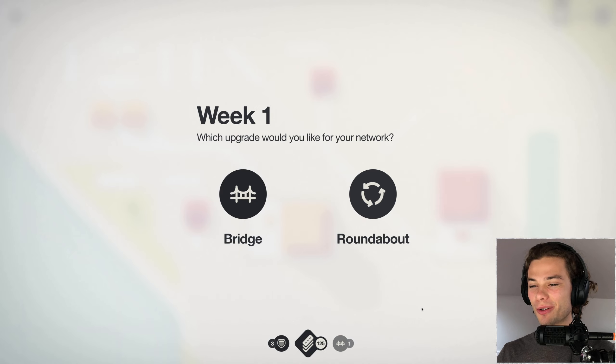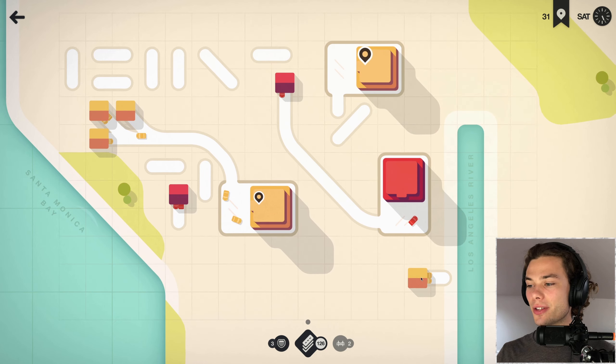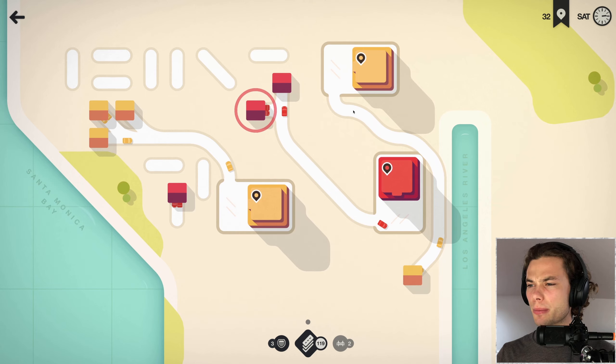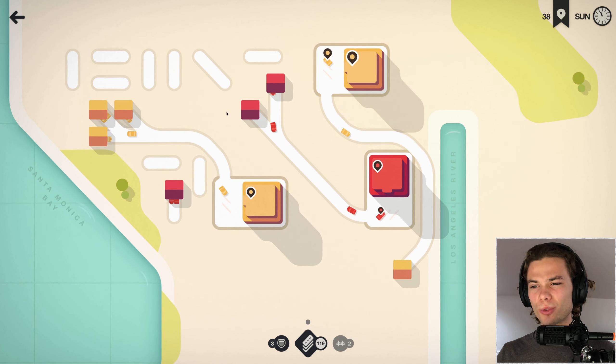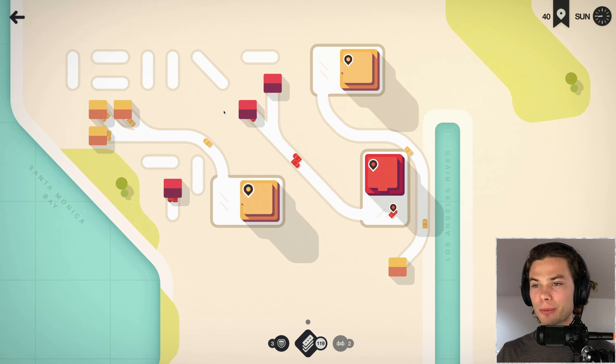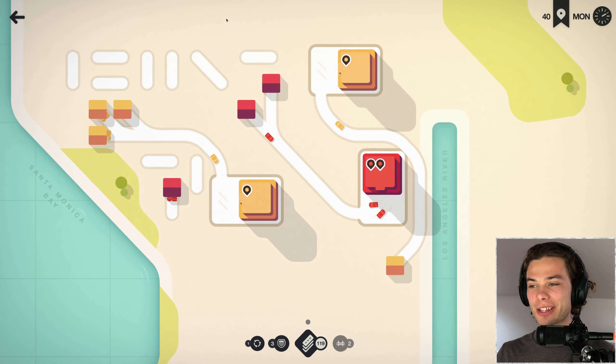There's not any road tiles being offered so I'll take the bridge because I've got the Los Angeles river right there. There's our second one that I've been waiting on - I wasn't sure what it was going to be. It's dark blue, isn't it - that always takes way more than it ever should. I'll just wait and see where that one pops up because I just need to put it out like a fire.